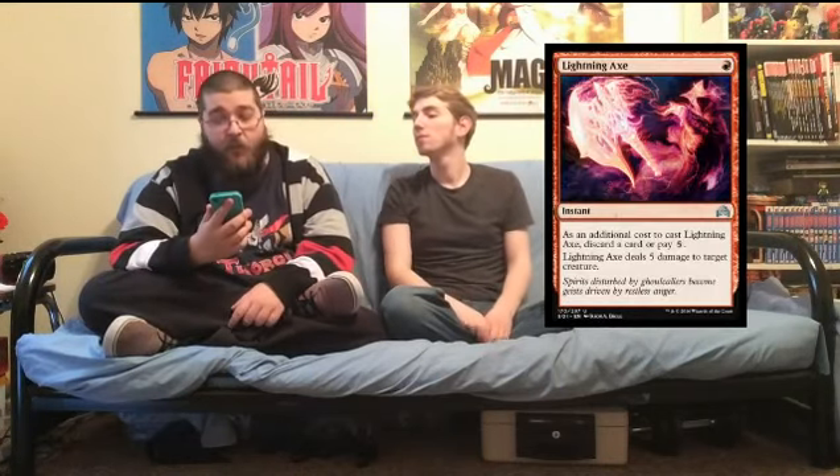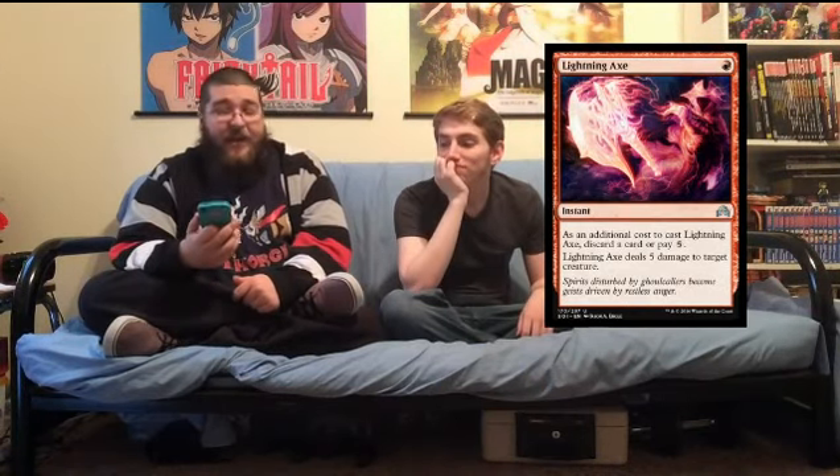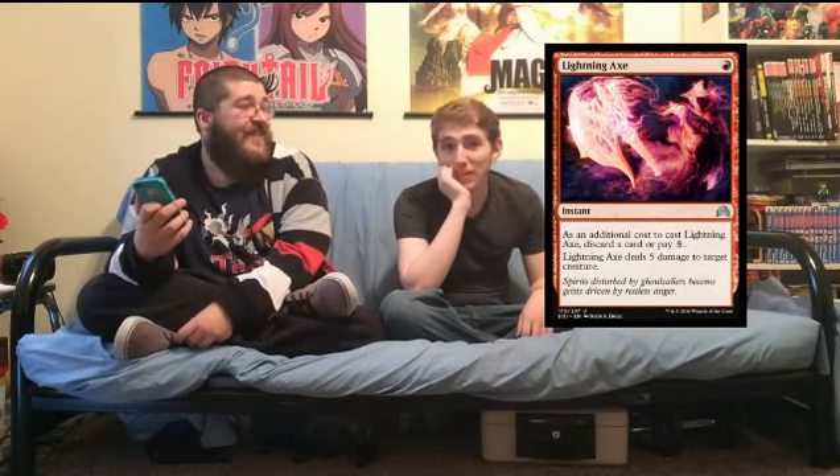Lightning Axe — reprint. One red instant. As an additional cost, either discard a card or pay five mana. Lightning Axe deals five damage to target creature. Really good removal — one mana deal five, or six mana deal five. It's a two-for-one when you discard, but sometimes you don't two-for-one yourself because you're playing madness cards and the discard is a bonus. Another premier red common.